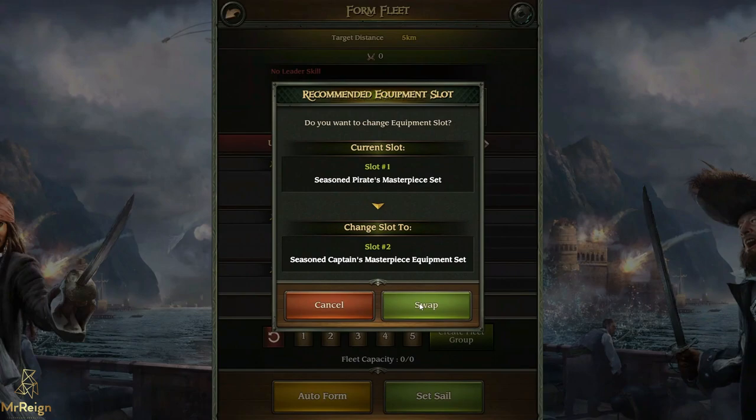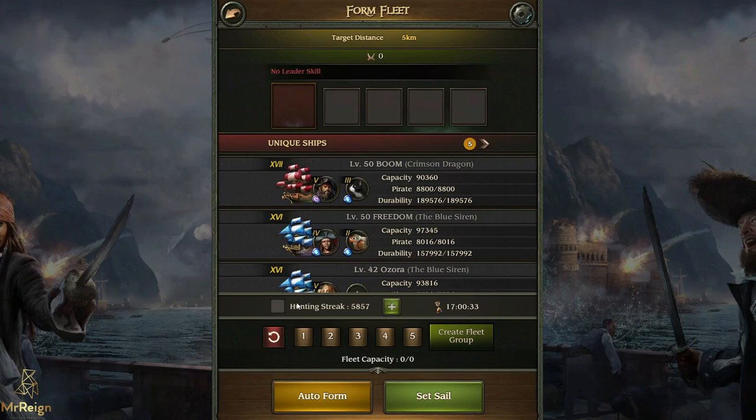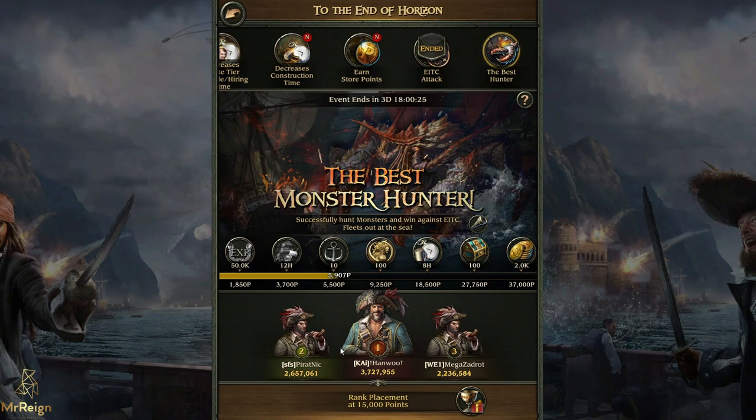If you click on a monster and select 'attacking' down here, 'hunting streak' right there - that is your auto hunts. For some reason they're called 'capture tools' in your inventory. At the moment, with the 'To the End of Horizon - Best Hunter' event, this is when I use my auto hunts.